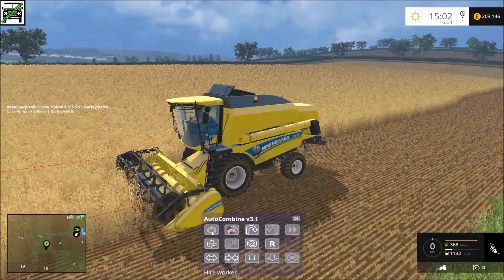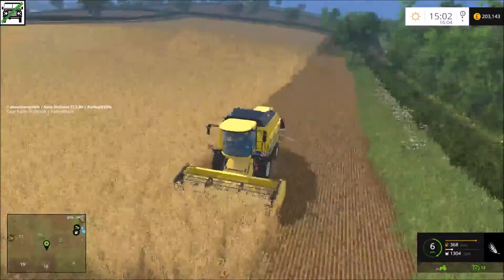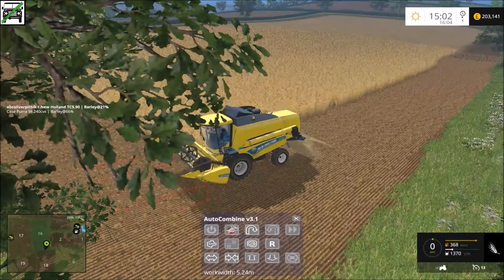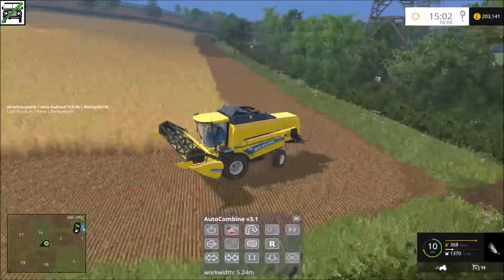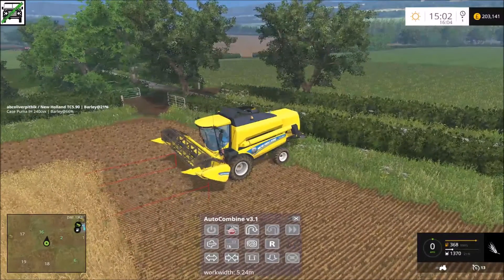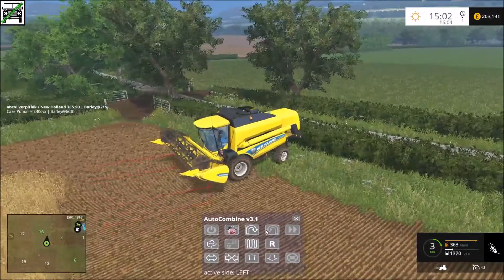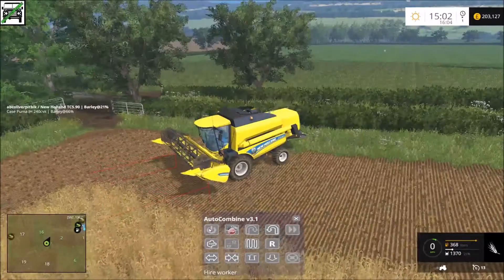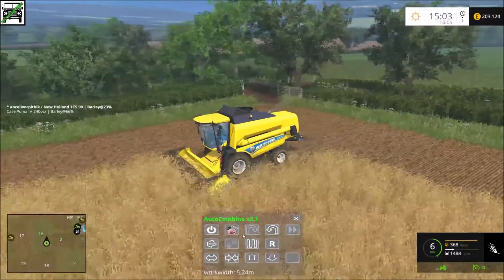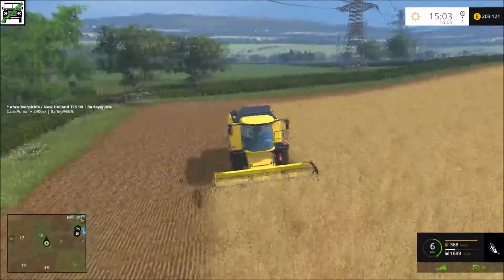Welcome back everybody to another Farming Simulator video. We're going to carry on this episode with the harvest. We can turn the combine's headland mode off - it's done about two or three passes so that's plenty enough for it to turn round, and it's going that way. It should be fine, so we'll let that do its thing.